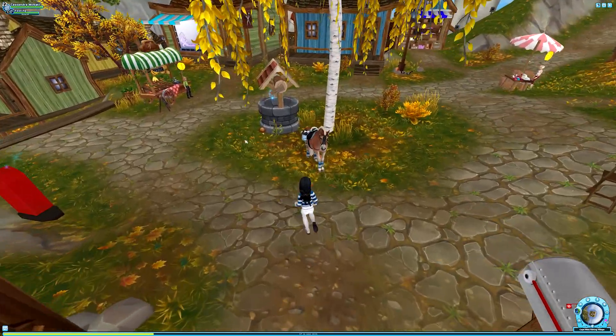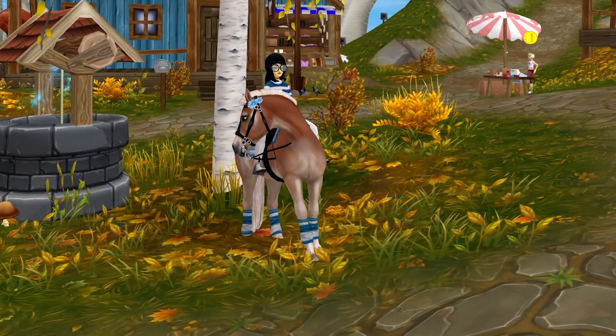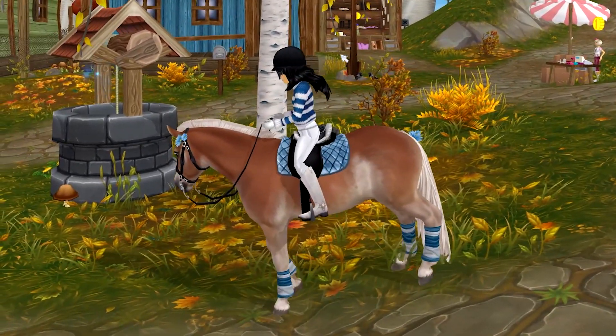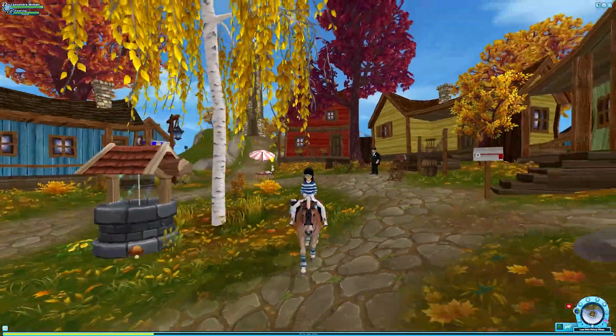They're definitely using a different system to get these pictures, because I can't quite get that angle - I'm not very well-versed in taking pictures in Star Stable. It might be something like this; it just looks more zoomed out. Anyway, we have the exact location coordinates: X 34 and Y 122. Location number two found! Hopefully the next one is a little more difficult.